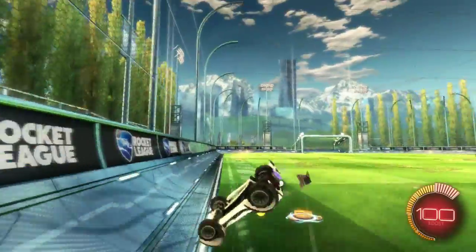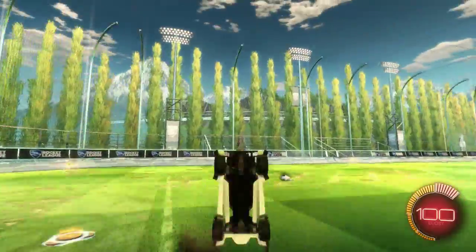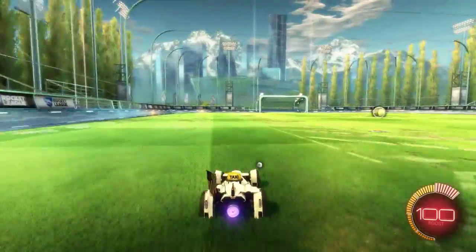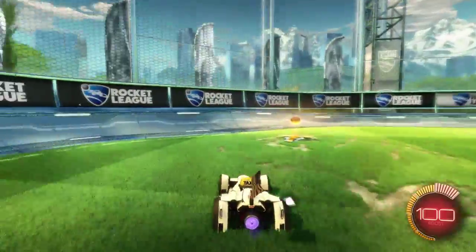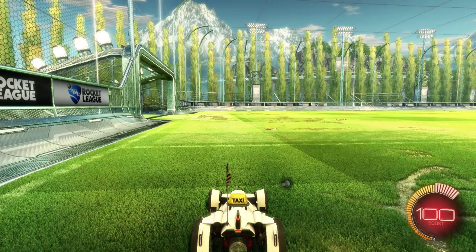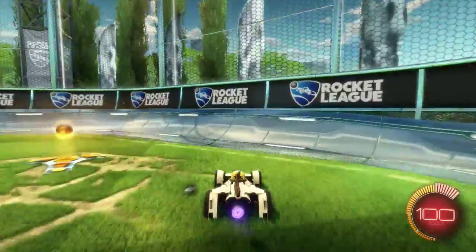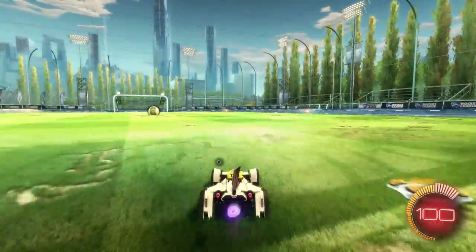Now let's talk about the jump. Don't just spam your jump button — that'll send you going crazy. There are two levels to the jump: one, and then two. That's how you pull off some of the more advanced shots where you go into the ball and redirect yourself. For example, if the ball is floating in front of the goal and not moving toward it, you can come in, turn, and redirect it with a side shot.